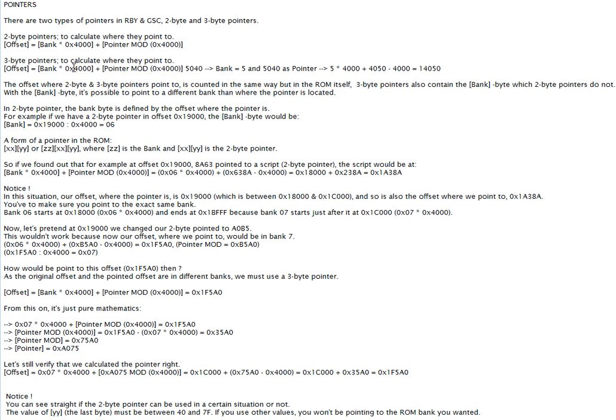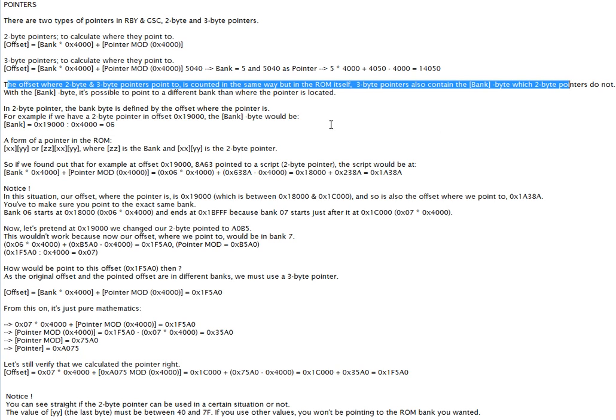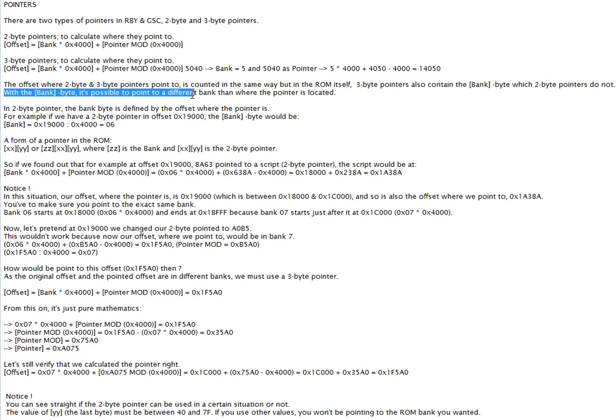With a three-byte pointer, which contains bank and pointer, two-byte pointers also contain bank. The offset where they point to is calculated the same way, but two-byte pointers do not contain the bank byte themselves. With the bank byte, it is possible to point to a different bank than where the pointer is located.